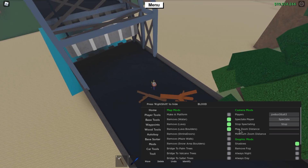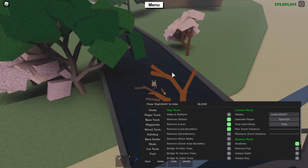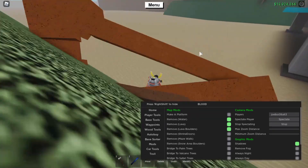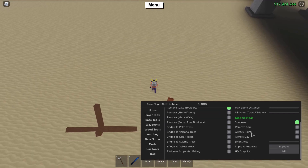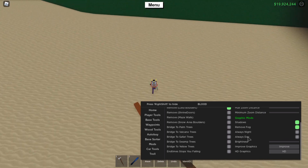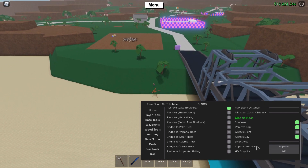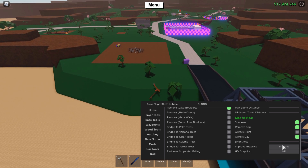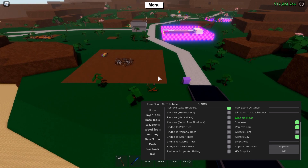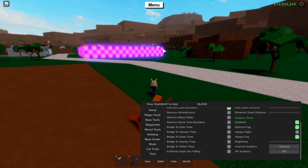You can also spectate players, which is pretty cool, and increase your FOV. There's something that makes trees follow you around — I would not recommend pressing that. There are also Graphic Mods: remove fog, set it to always night or always day. You can improve graphics with one button — though it made it worse — and pressing HD made it look really nice, the definition on the base looks great.